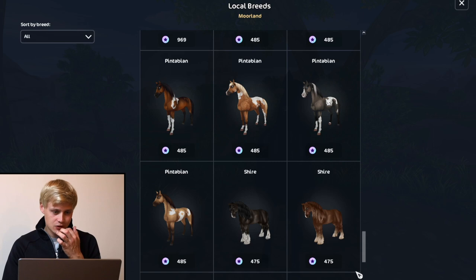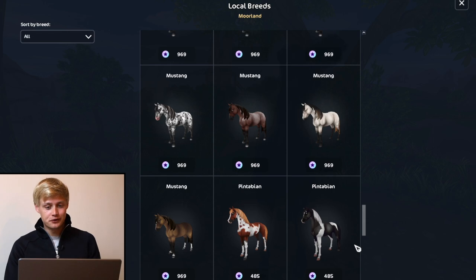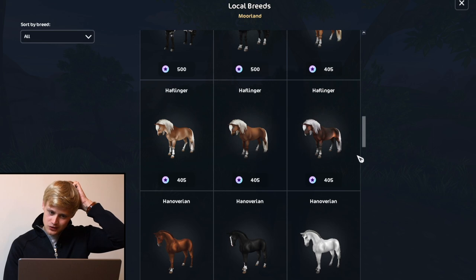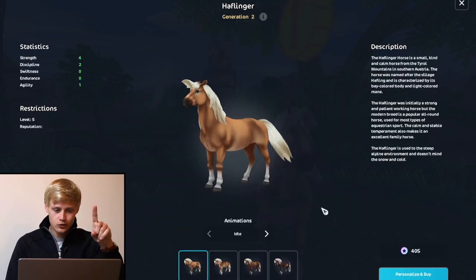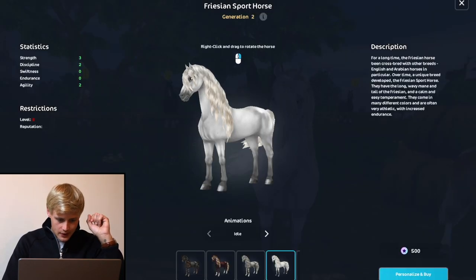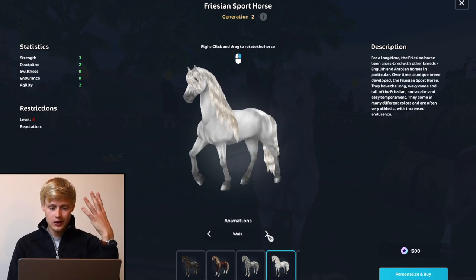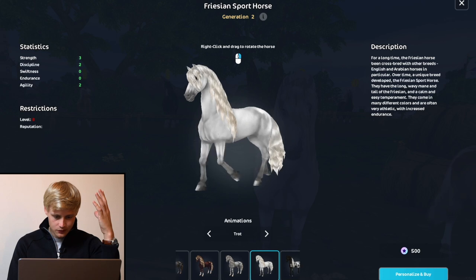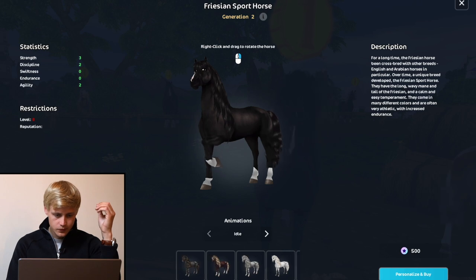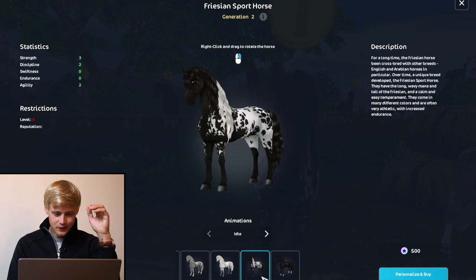They don't have a Shetland, which makes sense because you can't really ride on a Shetland — maybe when you're tiny, but otherwise it's not really an option. So we're going to go for what I always think he looks like: a mini Friesian. We're going to get the Friesian. Macho is kind of a sport one also, so the mane is more like his mane. Let me see if we can have the black. Yes! This is what he's currently looking like because of the clip.